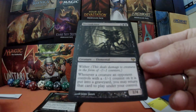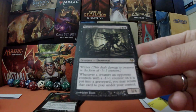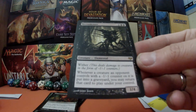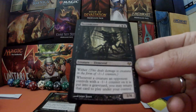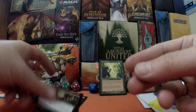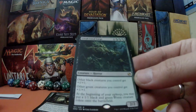Two more cards to go. Necro Skitter — for one black black, it has wither. Whenever a creature an opponent controls with a -1/-1 counter on it is put into the graveyard, you may return that card to play under your control. This could be absolutely fantastic — use wither to get rid of their creatures, make some snakes, and have their things as well.